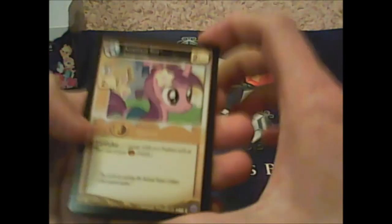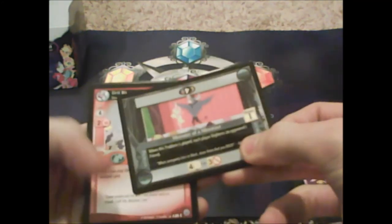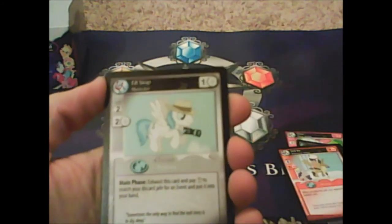Let's see if I can pull another foil. Amethyst Star, Bunny Stampede, Apple Cobbler, Fighting for Friendship, Mint Julep, Monster Minotaur, Drill Bit. Our rare is F-Stop Muckraker: 'main phase, exhaust this card and pay one to search your discard pile for an event and put it into your hand.'